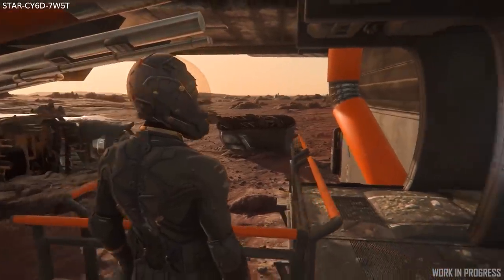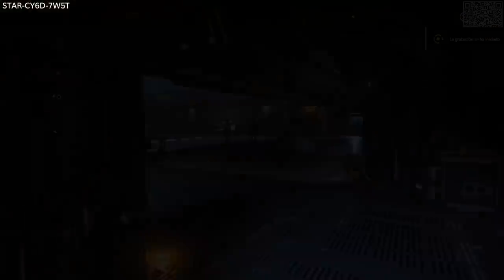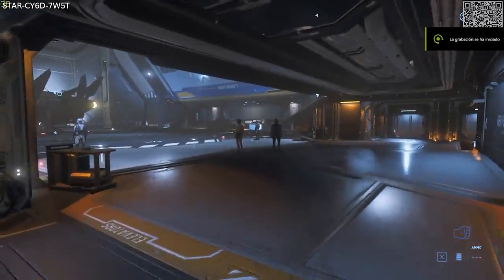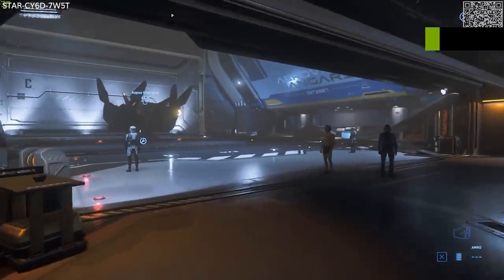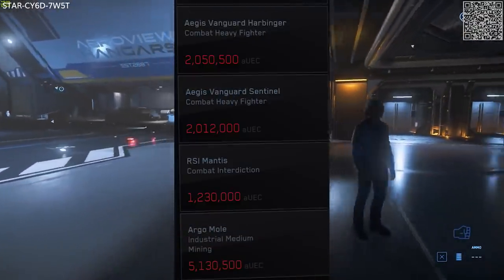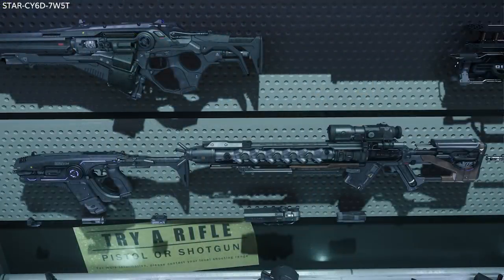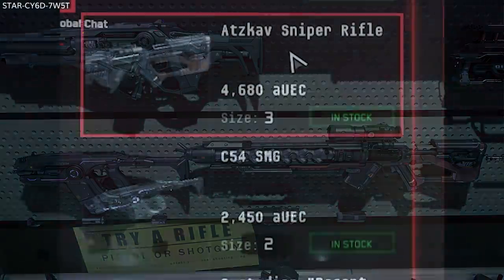For location updates, they have done a lighting pass on the new Babbage hangars. They have added new ships to the Astro Armada, New Deal, and Teach's ship shops — we don't know what yet, although I think the Argo Mole is one of them. The Gemini C-54 SMG can now be found at Centermass and Cubby Blast, and the Atkav Sniper and Yubarev Pistol from the Lightning Ball Company are now at Conscientious Objects, which I believe is the weapon shop at Levski.